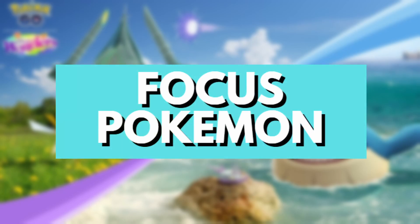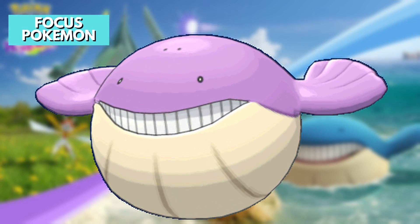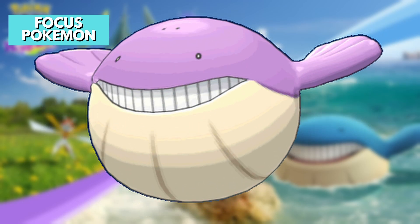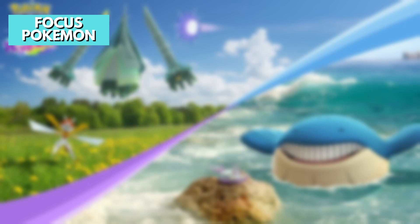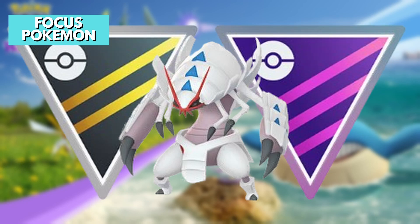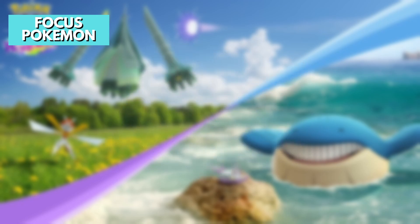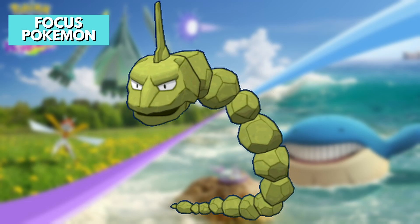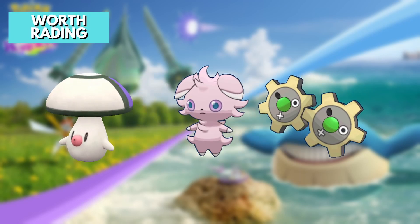Let's look at which Pokemon you should focus on. Wailmer is shiny-boosted and needs 400 candy to evolve, so focus on that. Wimpod is a shiny debut and its evolution Golisopod is a good pick in Master League and Ultra League. Tinkatink, which evolves into Tinkaton, is a good budget attacker. Onix has a permanent boosted shiny rate of 1 in 64 and has a mega evolution.